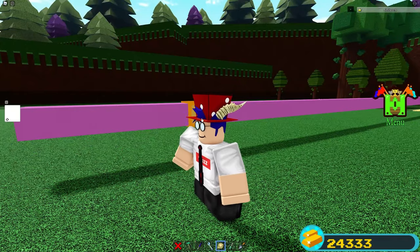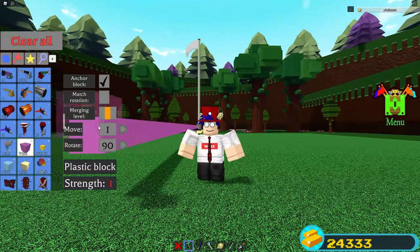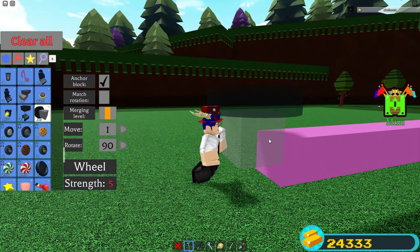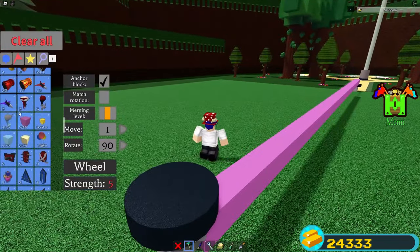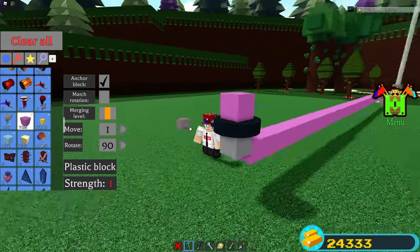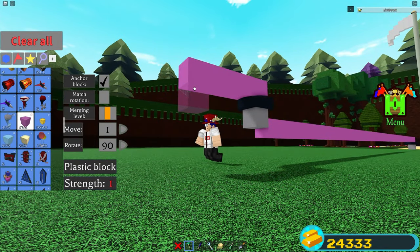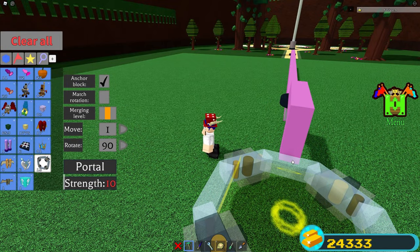Now get out a wheel and place it about halfway up on the stack facing up, just like that. Then place five more blocks on this wheel facing the same direction — 1, 2, 3, 4, 5, just like that. Then two blocks down — 1, 2. Then you're going to place a portal on the end of this thing.